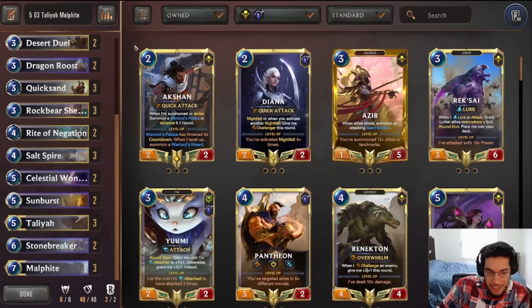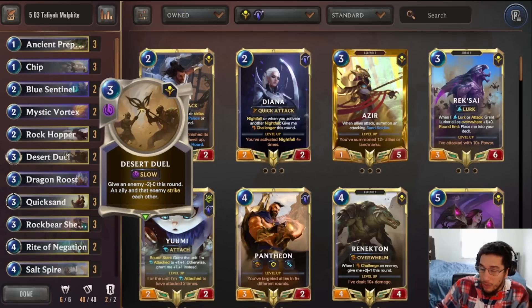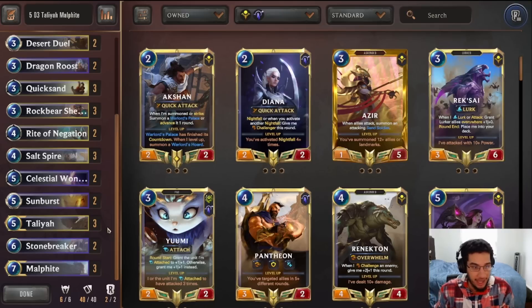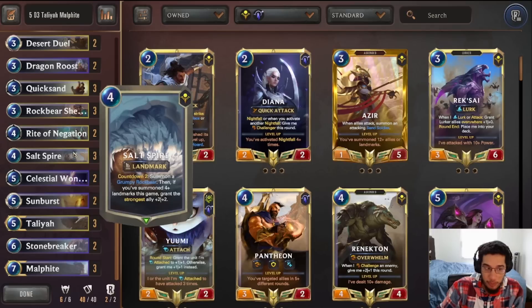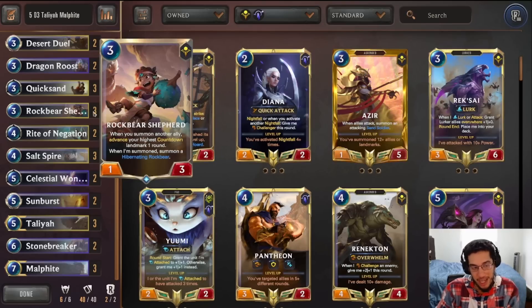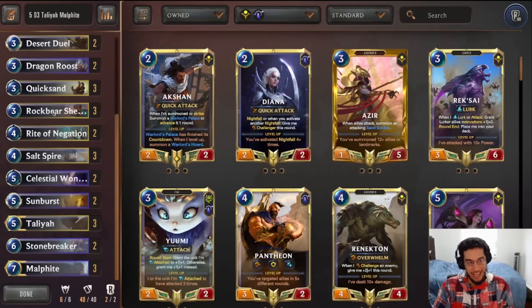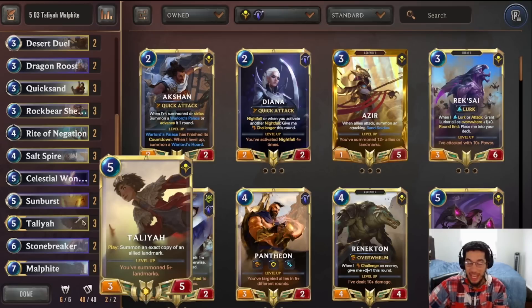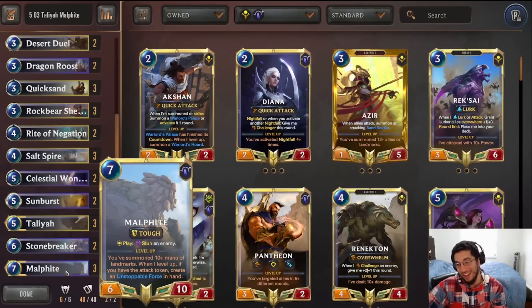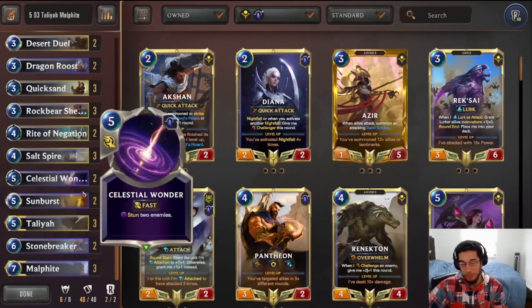Obviously rotation got me a little bit scared with Taliyah because she lost a lot of the Shurima landmarks, so you can no longer play Taliyah six, but Taliyah Malphite I think has a lot of ground to it. Having Salt Spire into Taliyah to duplicate the Grumpy Rockbear or Rockbear Shepherd — you could go Rockbear Shepherd, go Salt Spire, and then go Taliyah — that's probably the best curve you can get. In the following turn you end up having triple Grumpy Rockbears plus Taliyah, which is almost impossible for most decks to come back from. Or sometimes all you have to do is wait for Malphite, stun everything, and just win the game from there. Usually Malphite is going to be your main win condition, but sometimes you can win by just going super aggressive into the opponent's board.